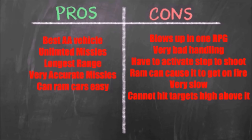So here we have the pros and the cons. The pros: this is the best AA vehicle in the game. Compared to the Gunrunning SAMs and the APC SAMs, this is definitely the best vehicle to shoot down other air vehicles with. If you want to fight jets and spawn on the ground, this is the vehicle for you — you can spawn it through the mechanic. It has unlimited missiles, so you can keep firing over and over, five missiles at a time with a five-second cooldown. It has the longest missile range — almost down the size of an airport runway — and very accurate missiles that will almost certainly hit the target even in a Buzzard. It can also ram cars easily, blowing them up.